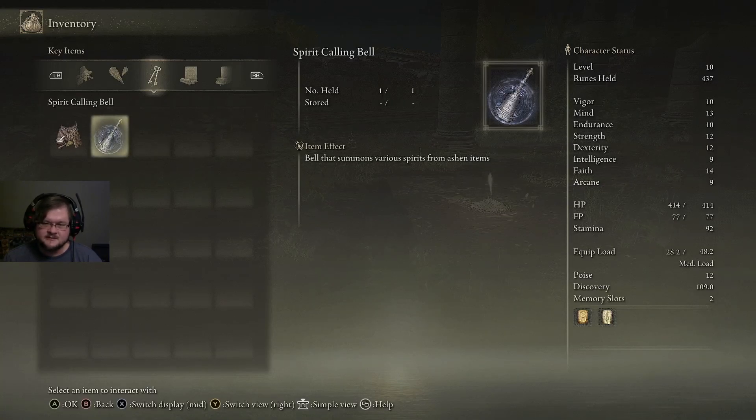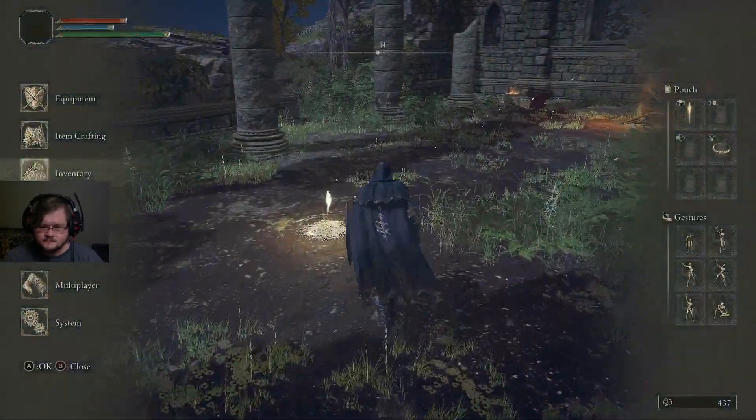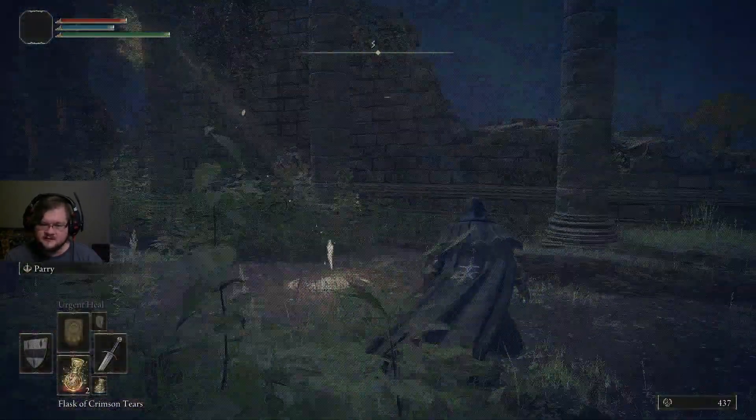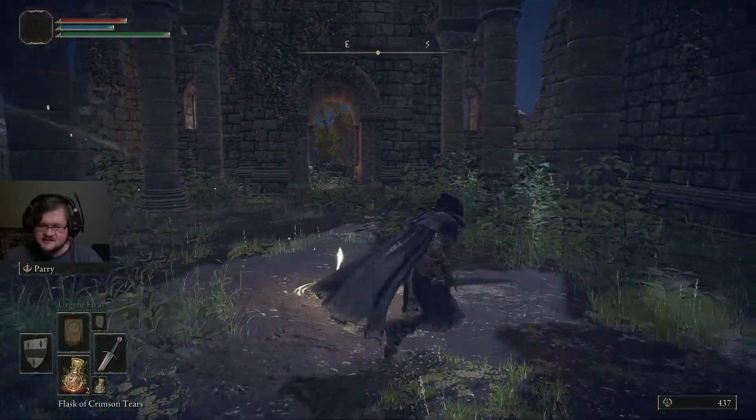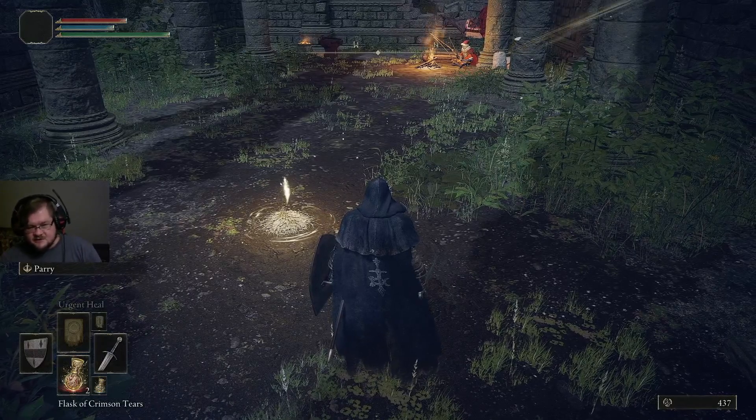The first item she gave us was the spirit-calling bell. The second item she gave us was the Lone Wolf Ashes. Lone Wolf Ashes are really powerful, but you can't summon them just anywhere — you have to be in a specific area that lets them be summoned. So we're going to go show you that.